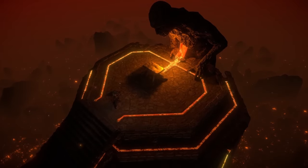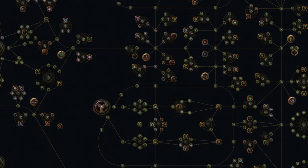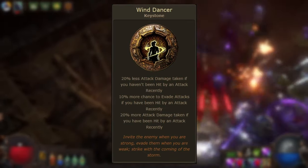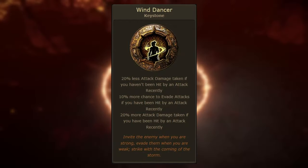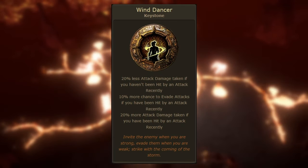Wind Dancer is a core passive tree keystone located on the middle right-hand side of the passive tree, just above the Ranger start area. This keystone grants: 20% less attack damage taken if you haven't been hit by an attack recently; 10% more chance to evade attacks if you have been hit by an attack recently; and 20% more attack damage taken if you have been hit by an attack recently.